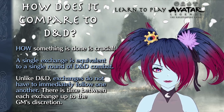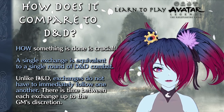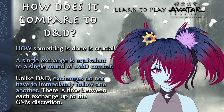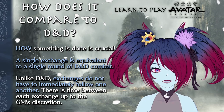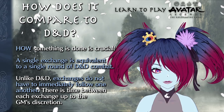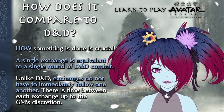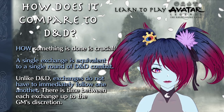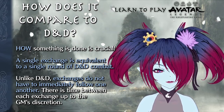Speaking of Dungeons and Dragons, it's best to think of a single exchange as all the actions undertaken in a single round of combat. But unlike D&D, the next exchange doesn't have to happen immediately after the finalization of the current one. There is time between each exchange to talk, distract, trick, and generally use the basic moves. The game master is the final arbiter of how long this time gap lasts, though usually the next exchange happens when someone directly engages someone else, even if they're just defending, maneuvering, or evading and observing.